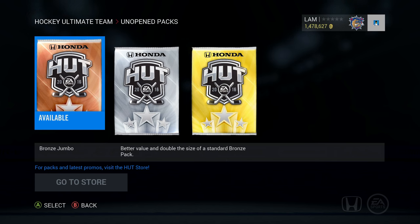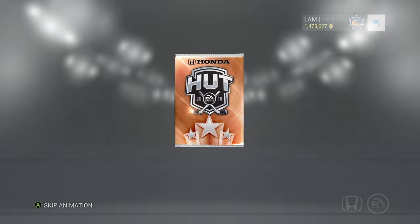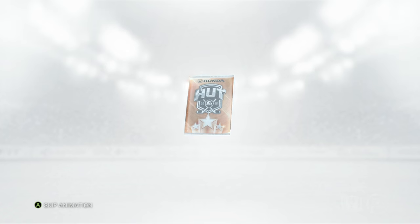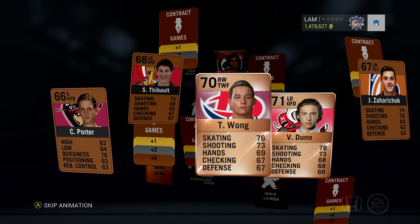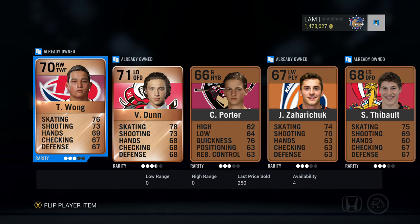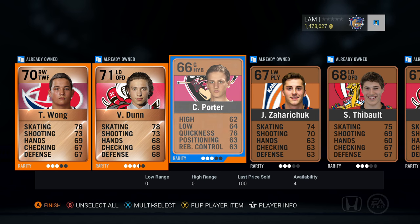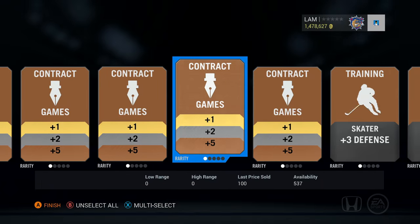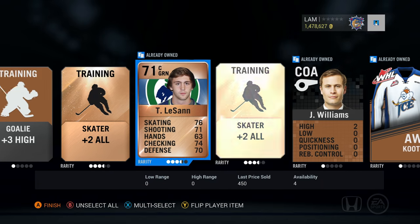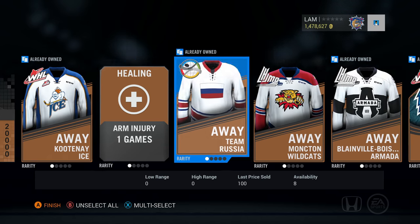We'll start off with the bronze jumbo and work our way up to see if we can pull any bronze Team of the Weeks. First pack — not looking for anything too great, but we'll see. We got Wong, Porter, Saharachuk, Theobalt, and Paquette. We'll send those to the collection and add them to the team later.